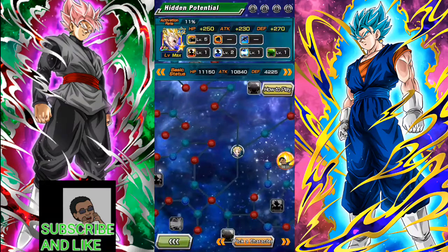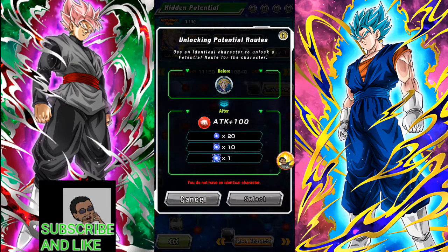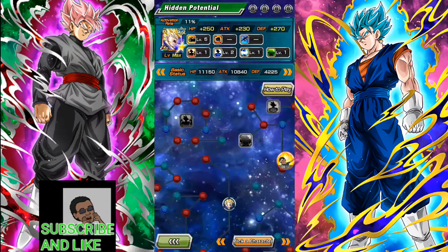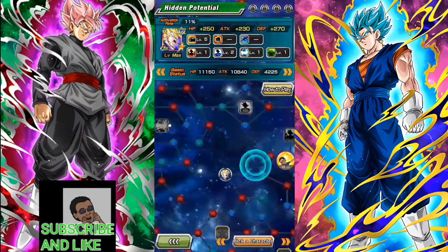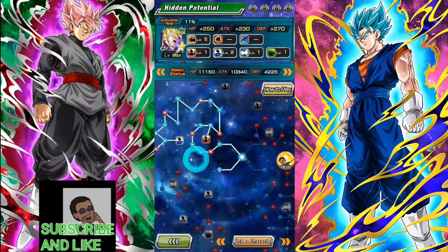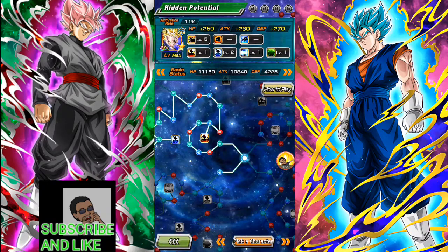To really power them up you'll need dupes — that's why this is called the dupe system. You need to use the character as a dupe to unlock this part of the path so your unit can get stronger and stronger. I'm using Vegeto as an example, but you can do this with any unit you have dupes for — as long as they can become a UR and you have dupes of that UR. The unit being used as a dupe also has to be a UR — not totally sure on that yet, you can test it yourselves.